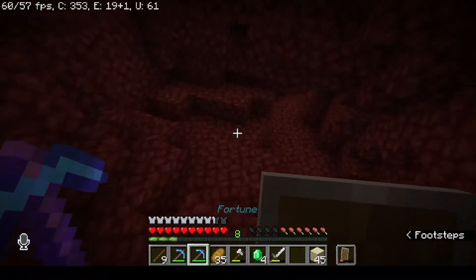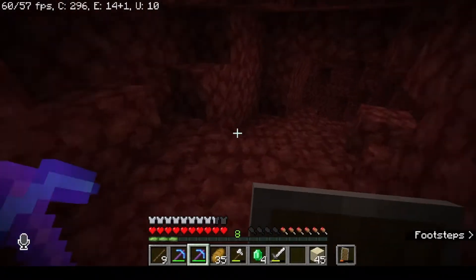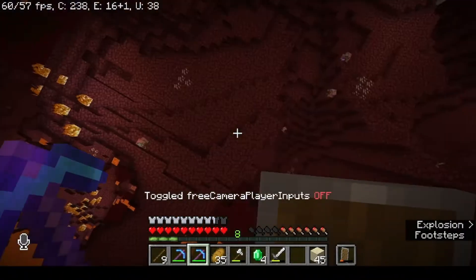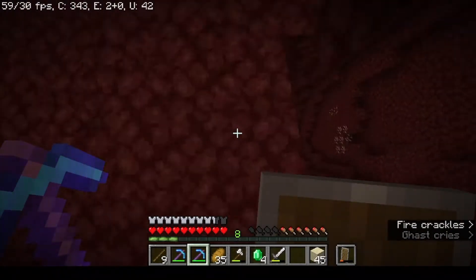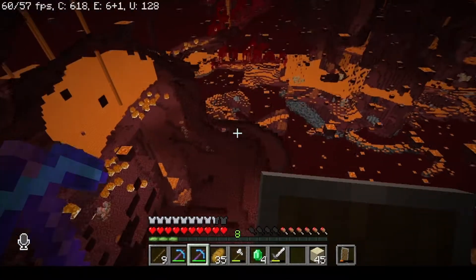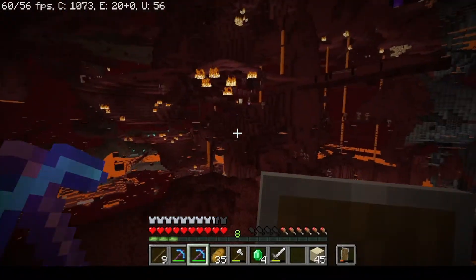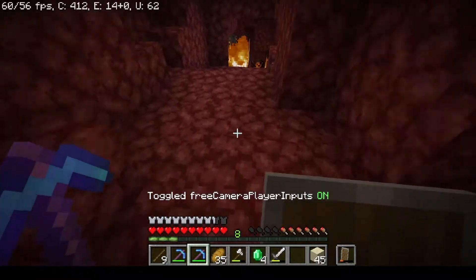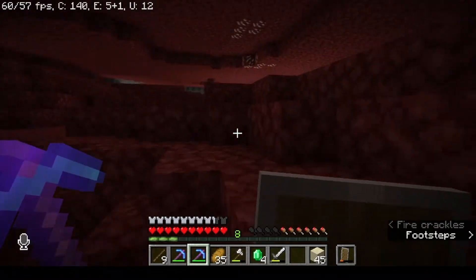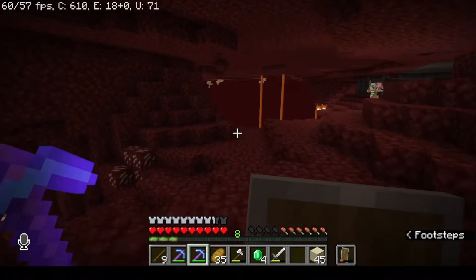Let's head down here and see if I can find some more stuff. A ghast boy — I could technically come right down here and do this, but I don't see any gold near it. There's some glowstone there but I don't feel like trying to get that. Okay, so now I'm back in the overworld.